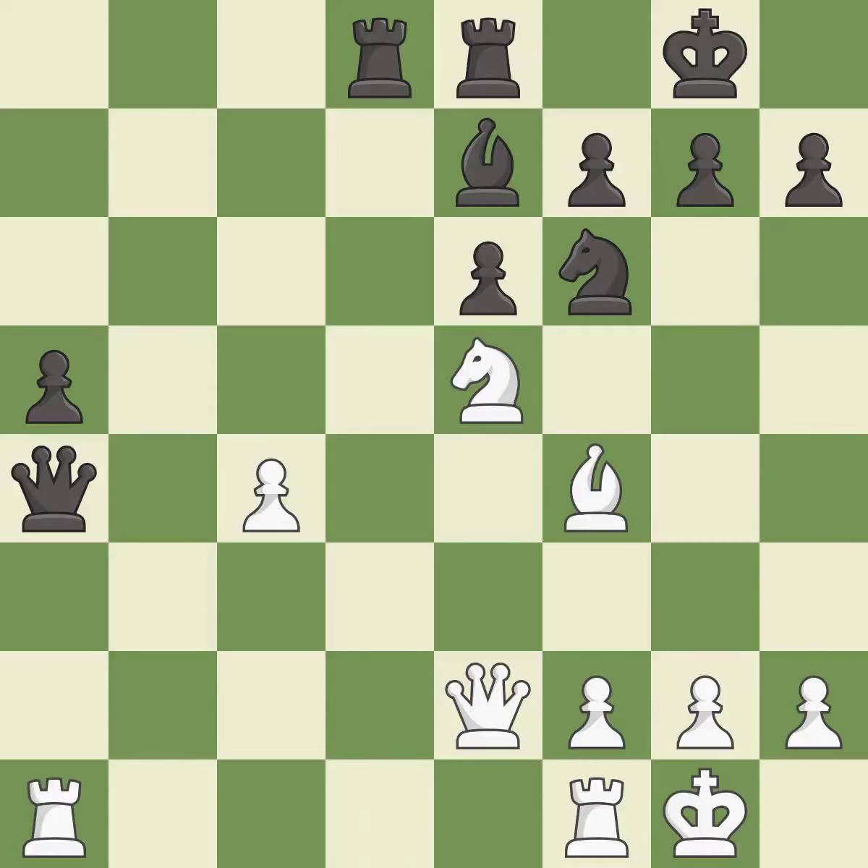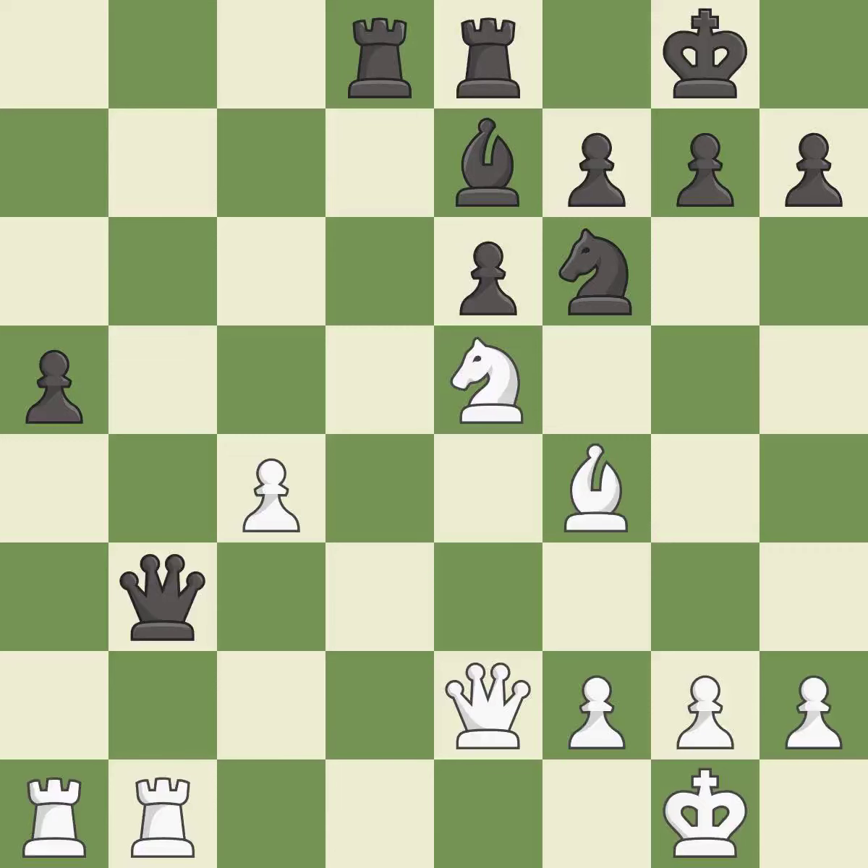This wins a tempo by threatening a queen and forcing it to move away — it is best. This move puts the queen on a safer square. This is the only good move — it is a great move. This attacks a queen, winning a tempo when it moves away — it is best. This defends the attacked pawn — it is best.